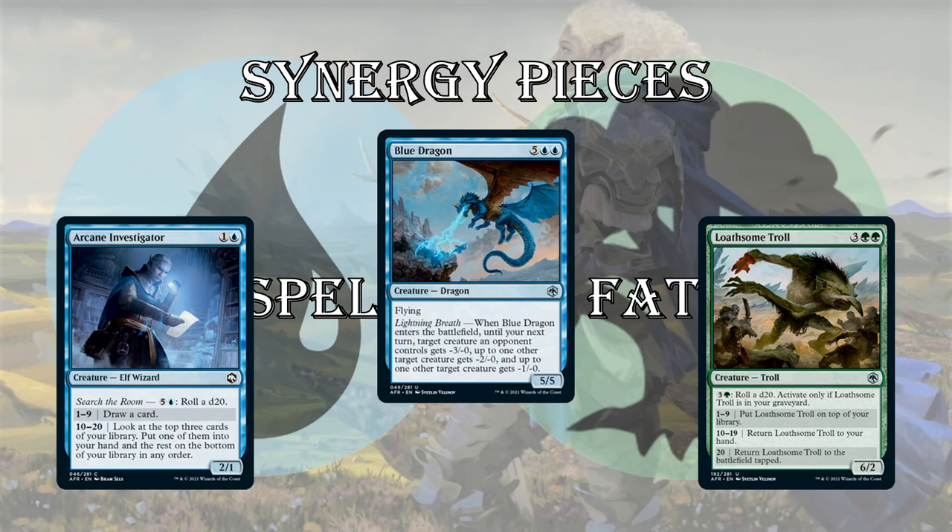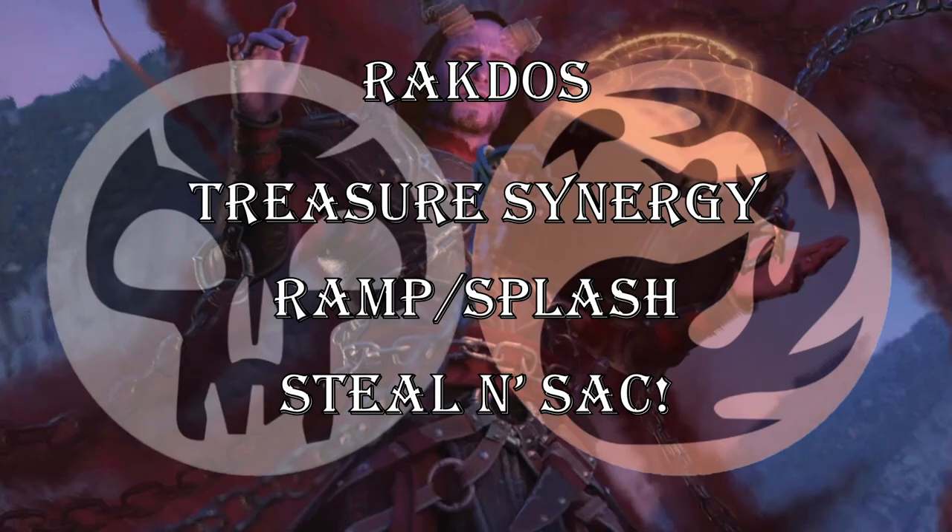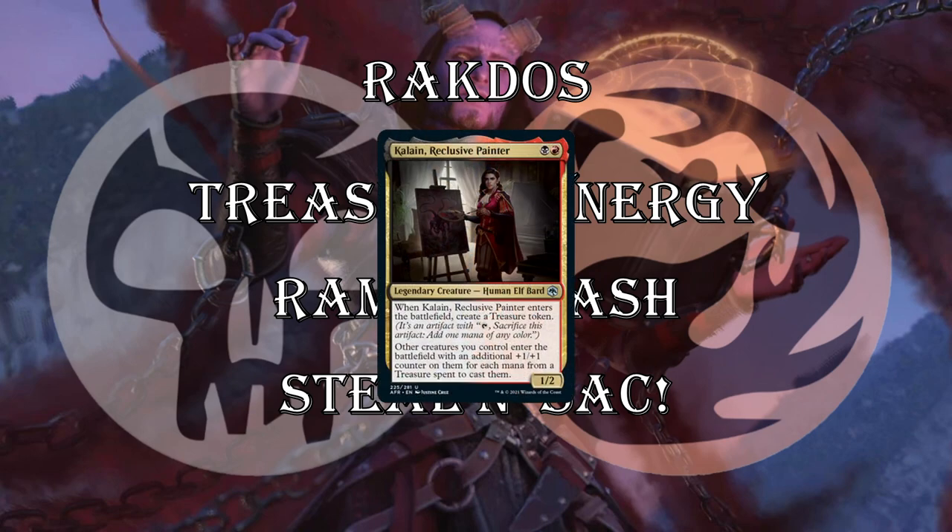Next up, Rakdos — a more complex theme, but very cool. There's a lot of treasure synergy — this is a ramping deck with treasure, you can splash or ramp. The gold card is Kalain — 2 mana for a 1/2. When it ETBs, you make a treasure, helping you ramp and splash. Other creatures you control enter the battlefield with an additional +1/+1 counter for each mana spent from a treasure to cast them. So if you cast a 3/3 for 3 and spend all treasure mana, that becomes a 6/6. This deck specializes in generating a ton of treasure, so you'll be able to do that a lot. Skullport Merchant creates a treasure token, and whenever you sacrifice a creature or treasure, you draw a card.